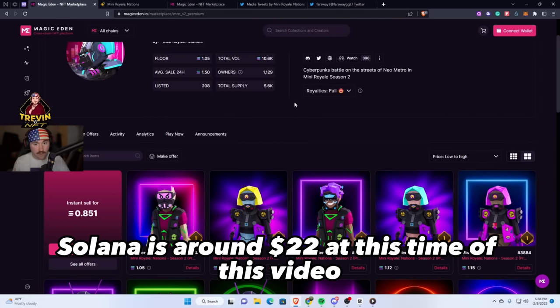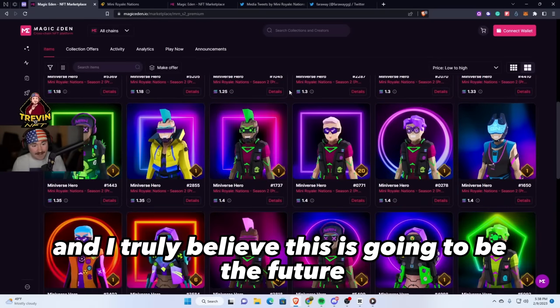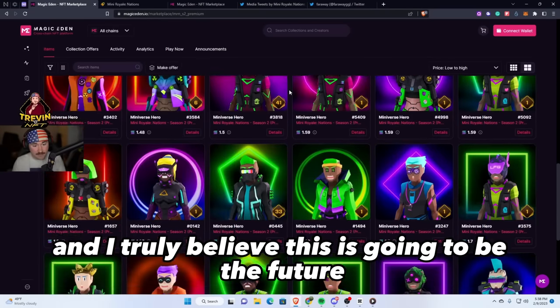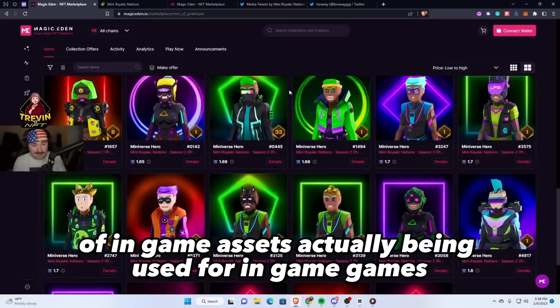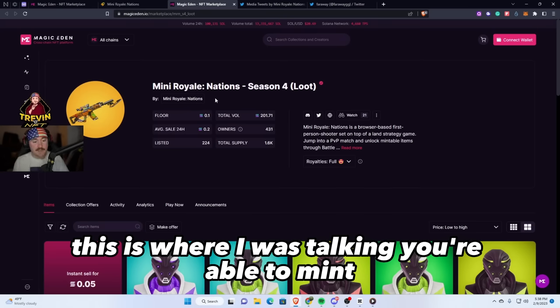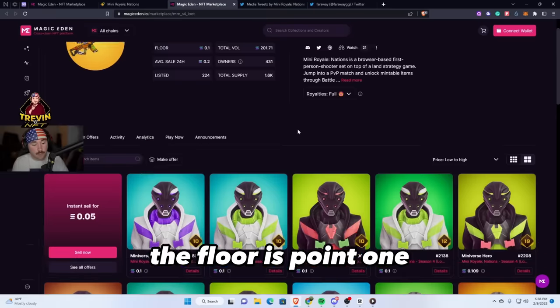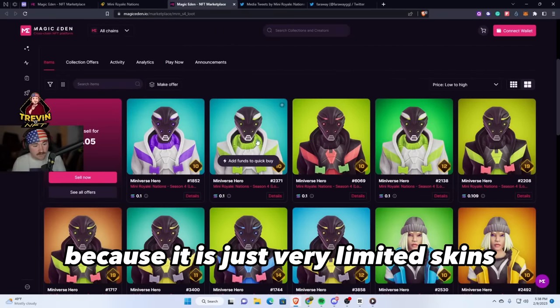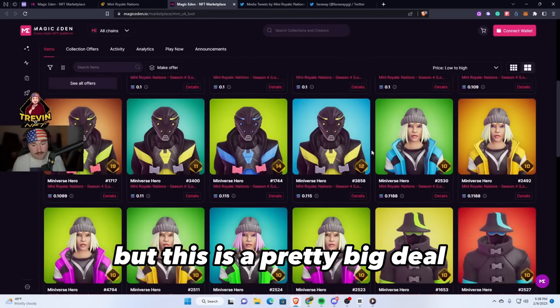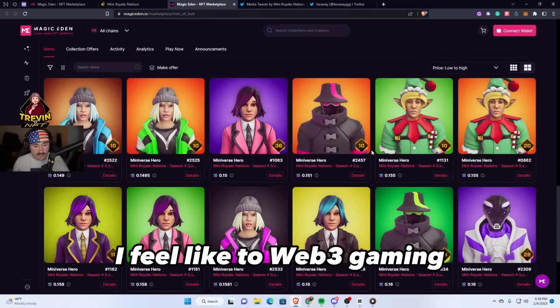Their season two premium skins are around one Solana — Solana is around $22 at the time of this video — but they look really cool and I truly believe this is going to be the future of in-game assets actually being used in games. You're also able to mint certain things and sell on the secondary market. The floor is 0.1 SOL for the limited skins, and this is only the start of Web3 gaming.